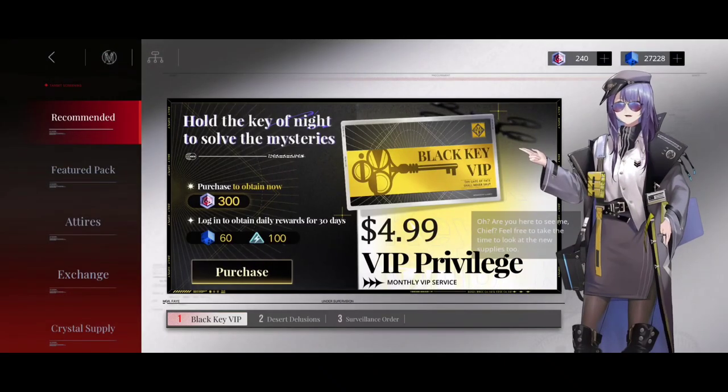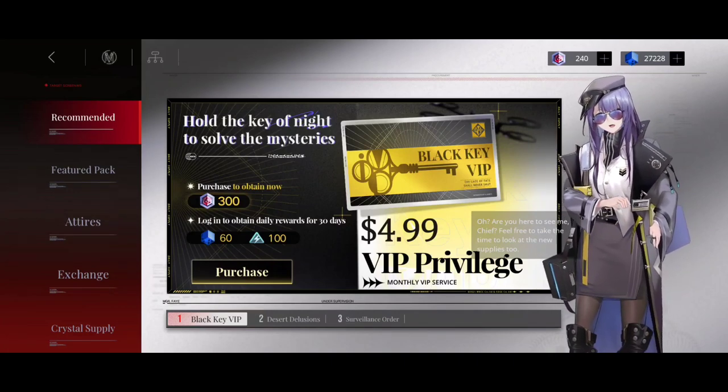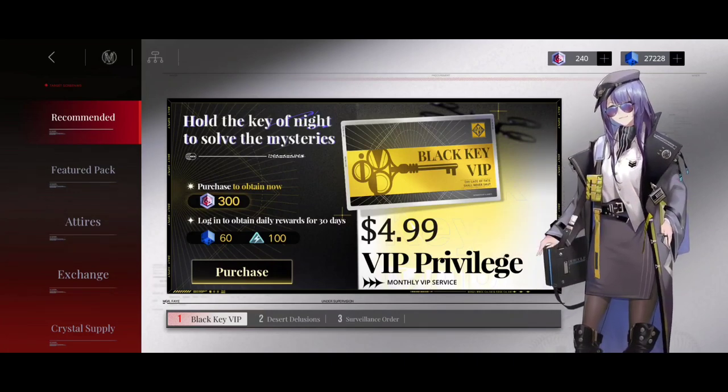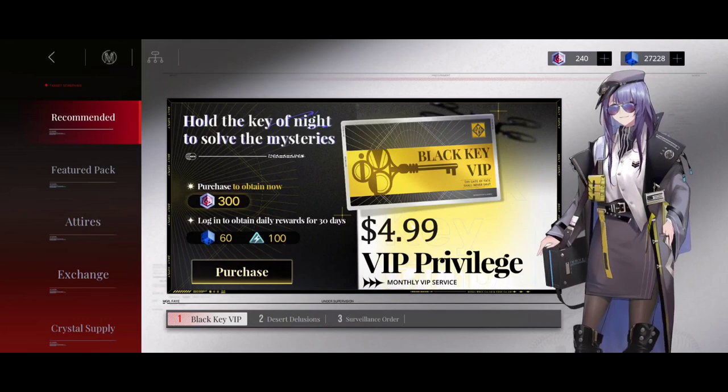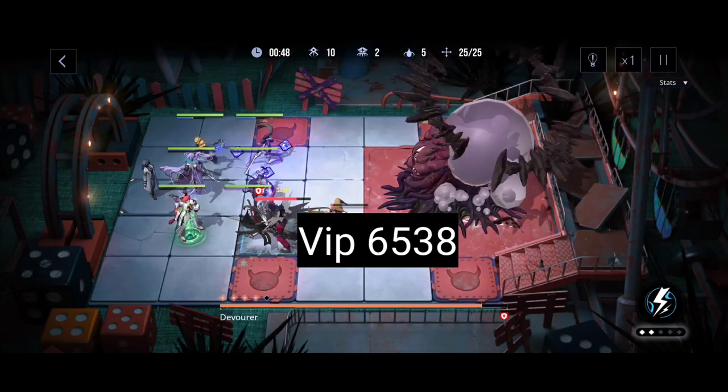Now for players who bought the Black Key VIP, they get 100 stamina each day. So 100 times 11 is 1,100. Add that up to the free-to-play stamina, and that's a total of 6,538 stamina.